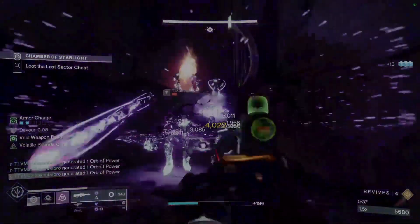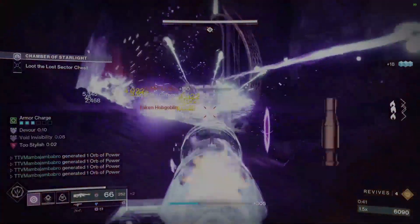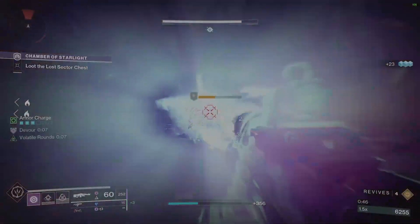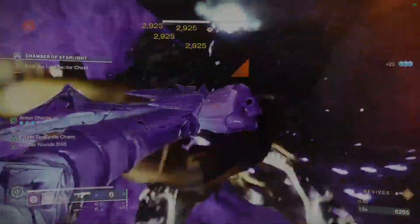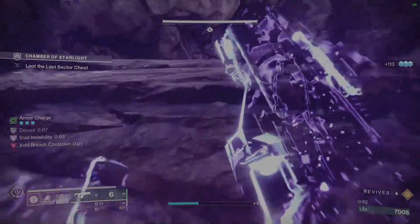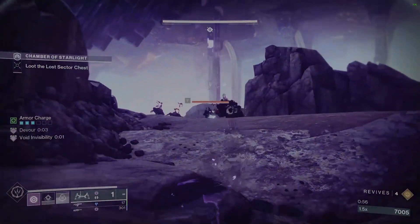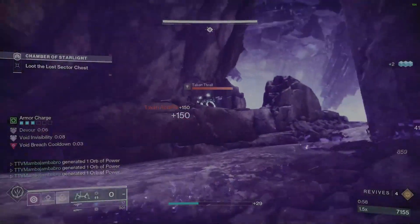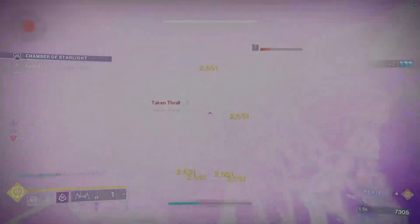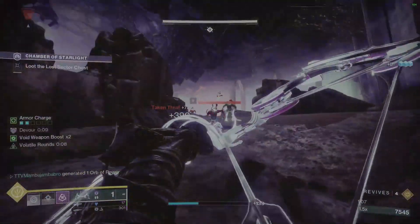Here are some tips and tricks. It is a very open combat area with a lot of large spaces and hobgoblins taking pot shots at you. Once you come to the first room, there's a hobgoblin far up top — shoot him first, that will take care of some issues. Then take out the unstoppable champion like shown and clear the other ads.